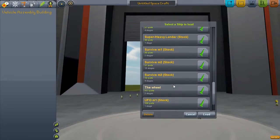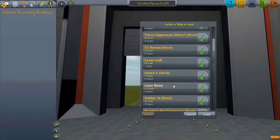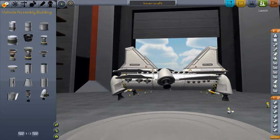But where is it? Where is the hovercraft? Here it is — the hovercraft. 69 parts, and it works quite well. I personally love it. I'll show you how it works.